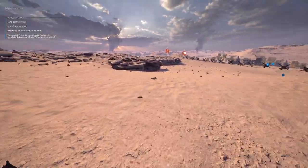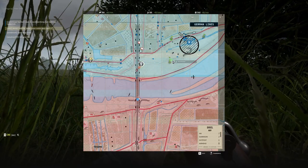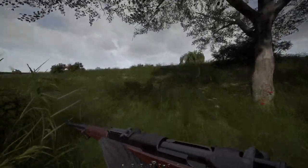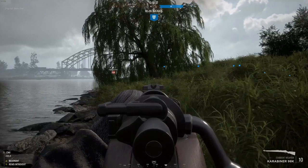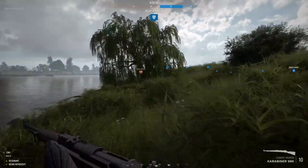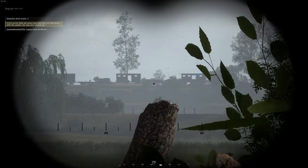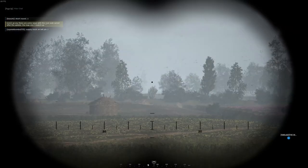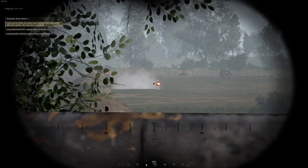Let's start with Driel, the new bridge map. I actually started as the Germans, which I was a little disappointed by - the British are being added and I want to play as the British. But it gave us a good example of what it'd actually be like to fight against the Tommies. The map itself is very familiar to the western front maps set in France. This is set in Denmark, but a lot of the terrain feels similar - fighting over fields, hedges, ditches, rivers, something like Saint-Mère-Église.